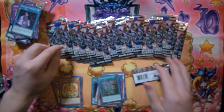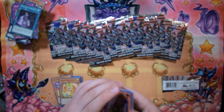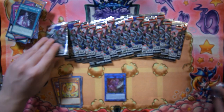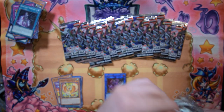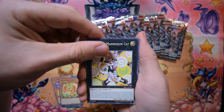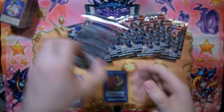We've got 16 packs to go and so far we've pulled one secret and two ultras. The two ultras have been the same — Shaman of the Tenyi — which actually isn't a bad ultra. Next pack — Simorgh Bird of Beginning, Yosenju Wind Worship, Simorgh Onslaught, the Mannequin Cats, and another Shaman of the Tenyi — oh my god — and a Berserker of the Tenyi. That's crazy how we've gotten three Shaman of the Tenyi.